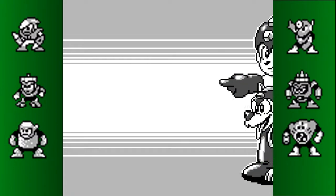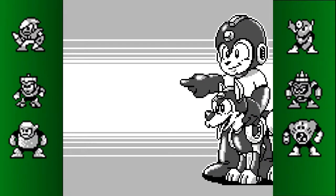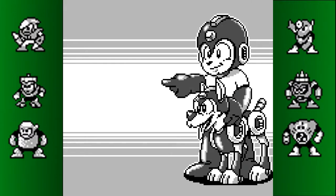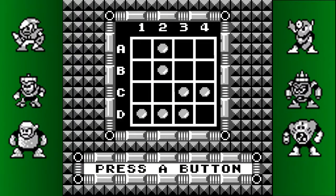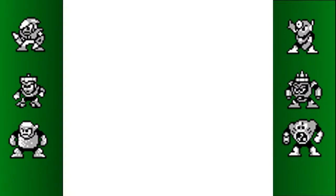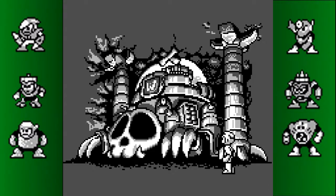So yeah, this time it's the Clash Bomber, not the Crash Bomber. Hey look, Rush — it's a sign. I like the image from Mega Man 2. Oh look, it's an Alolan Exeggutor on the left of that castle.